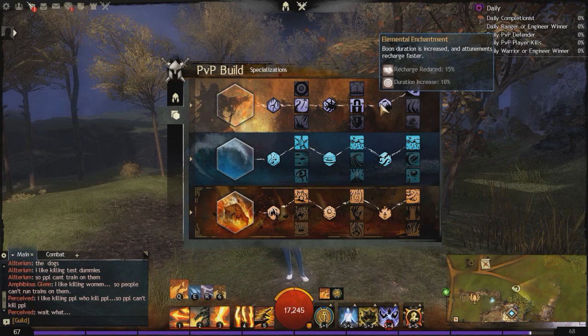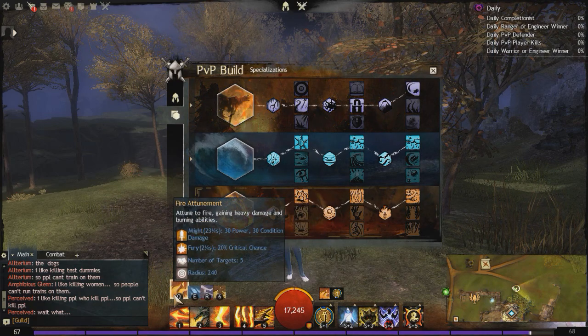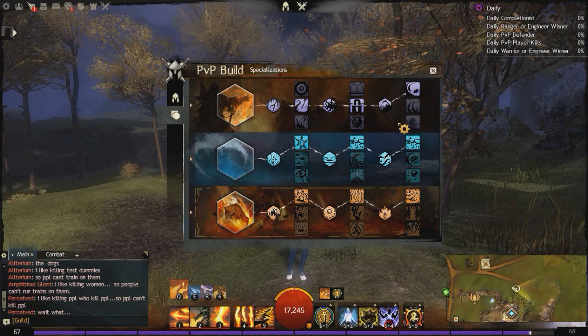For the next minor trait, we get Elemental Enchantment: boon duration is increased and attunements recharge faster. One of the changes that happened to the elementalist overall is that the base attunement switch duration used to be 13 seconds, but they actually reduced that to 10 seconds. So if we're going for Arcane, we're getting Elemental Enchantment which reduces the recharge of our attunements by 15%. We're actually able to switch attunements every 8 and a half seconds, which is quite quick.